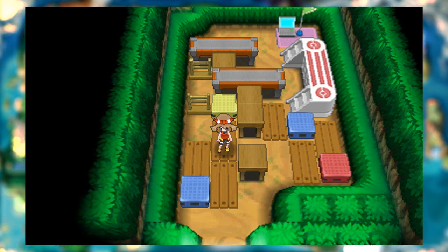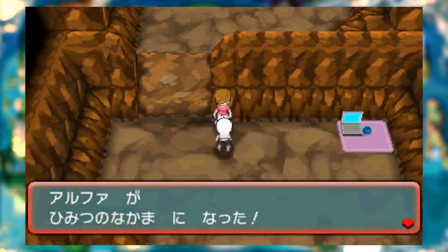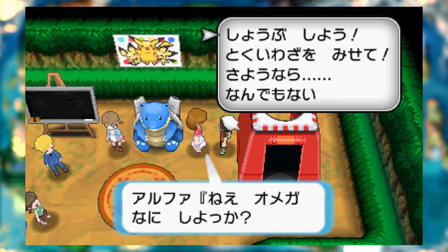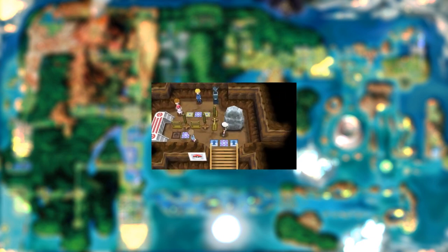Decorations aren't the only thing you can share in your base — your friends can appear in them too, in a new feature called Secret Pals. If you find a secret base you like, you can request to become super best friend Secret Pals with the owner. A clone of their character will then chill out in your base for other visitors to chat and battle with. Secret Pals will also be able to use special powers to help you on your journey, which I'm assuming will be the new version of O-Powers returning from X and Y.